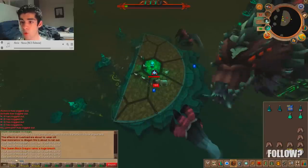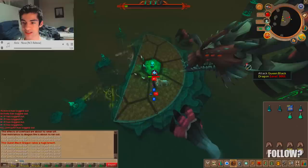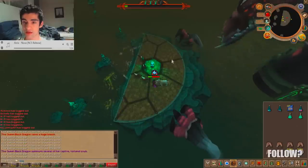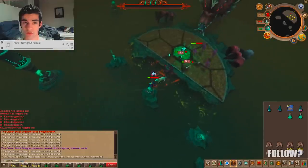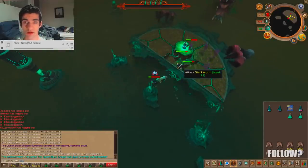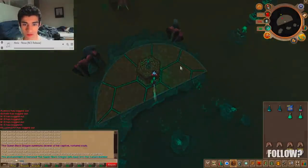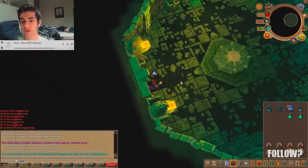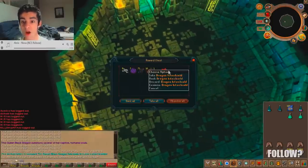Oh wow, 62 HP - that could have been pretty bad. Let's finish the job - there's the legacy kill. Kill time: four minutes. That's not too bad actually for a legacy kill with tier 80s. I'm sure I could do like a 220-230 kill with a noxious scythe maybe.